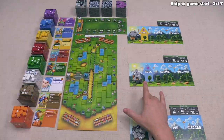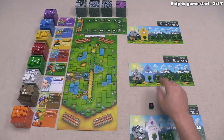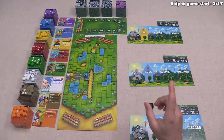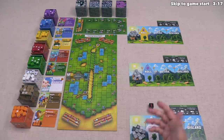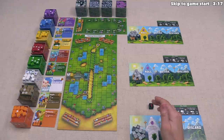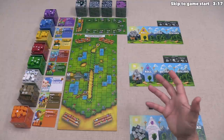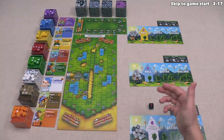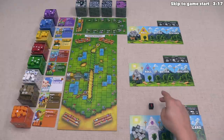The game will end as soon as any one player has completed one full lap around the track. The game is split up into rounds, and within each round much of what we do will happen simultaneously. We all roll our dice and keep rolling until we decide to stop or until we bust. When we bust, we don't get to use any of the faces on the dice we rolled.